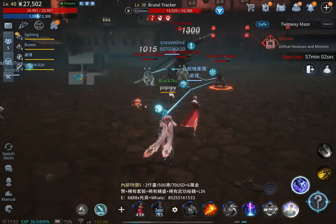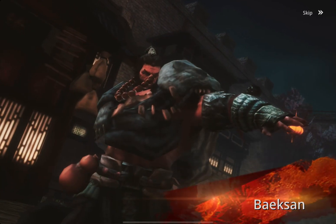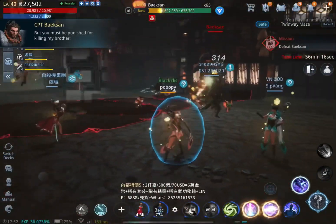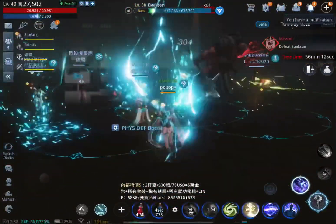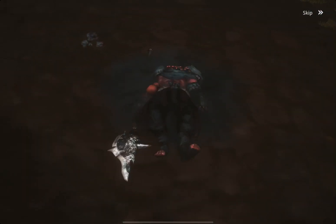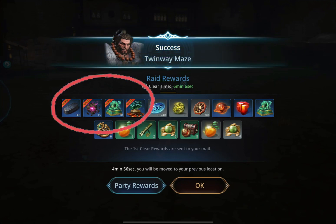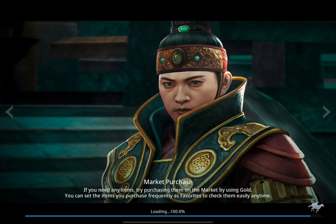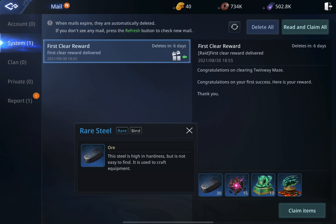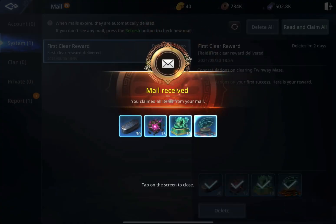You must win. When you win for the first time, you're going to get important material to make the Blue Weapon. They're going to send it to you in the mail, so click on the mail and receive your reward. It's really worth it — winning the first time is really important because you can use this last item to make a Blue Weapon.